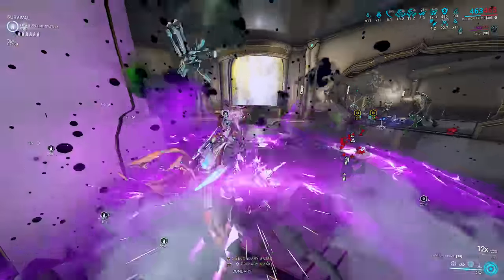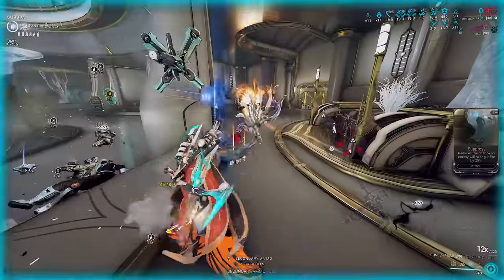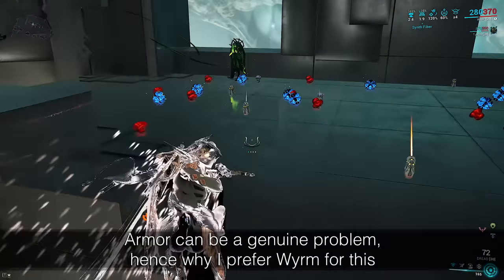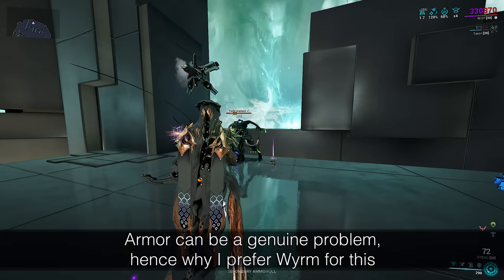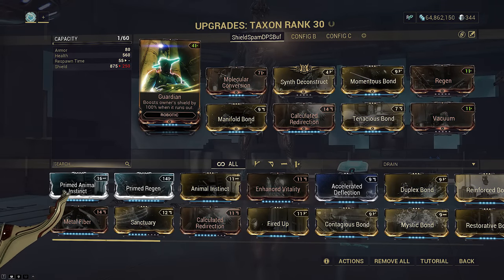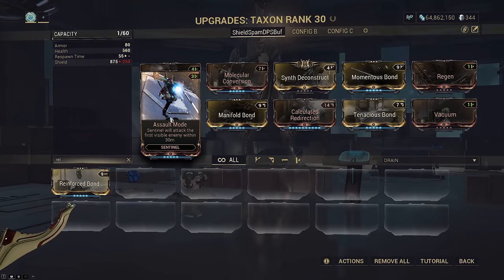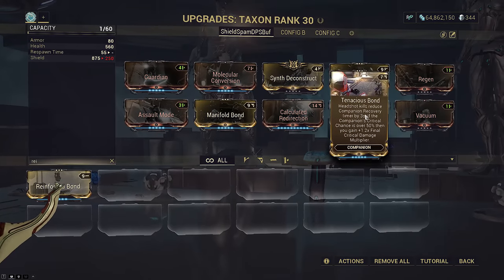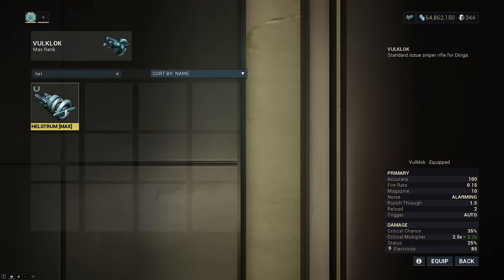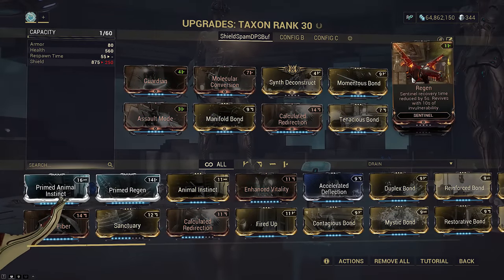An alternative option to Wyrm is Taxon, which does the exact same thing built in a similar way — except instead of access to Negate for status block, you double down on shield resets with Molecular Conversion for even more shieldgate spam. Damage inflicted by this ability is converted into shields restored for your Warframe and can go into overshields. Guardian is once again in the top left slot since we want shield reset to always be the first priority when they break. Because Taxon cannot activate Reinforce Bond reliably, we use the slot for Assault Mode. If you're using Volklok, you can use Tenacious Bond for +1.2x final crit damage to all weapons and faster companion revives on headshots. Make sure to max out Primed Regen and Vacuum.